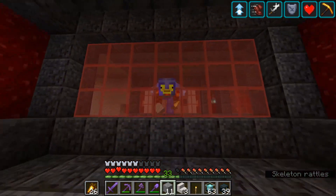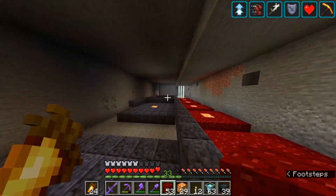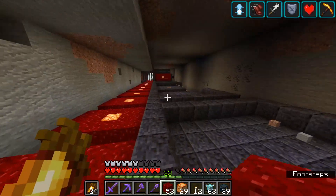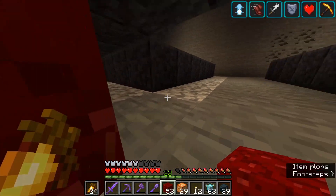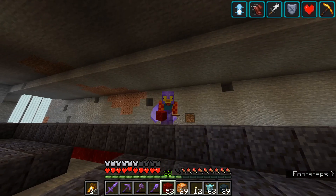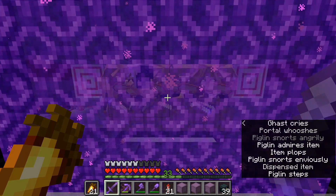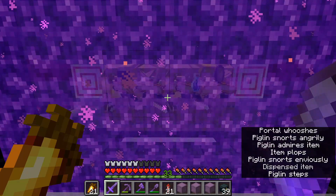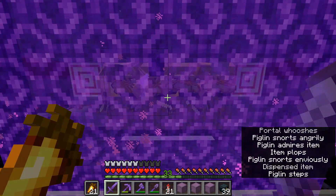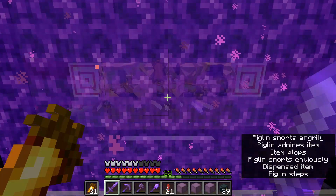Now that the shameless plugs are done, let's get on with the building. We cleared out this side and I'm going to do it iteratively, one step at a time. I did run into a slight hiccup — I don't have any more blackstone. Hopefully the piglin bartering system has some. I managed to wrangle some gold together, so hopefully we get some blackstone out of this.